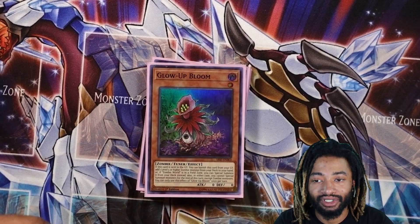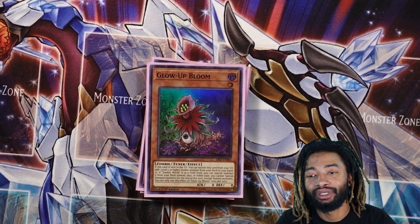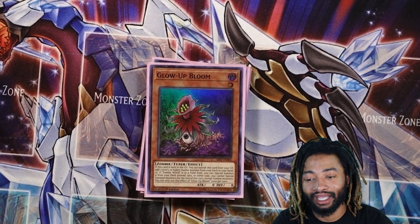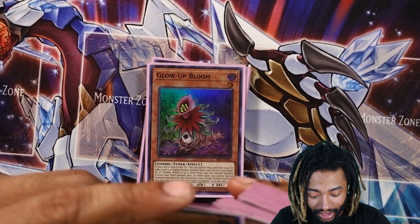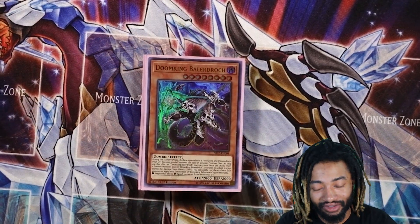Either if I wanted my hand, I use Unizombie to send it into the graveyard and then I can wait till their standby phase to special summon him. Then more effects go off if they want to activate effects, because all there was on the field — I can negate. That gives me options and pretty much a lot of plays.